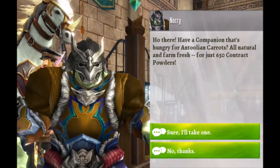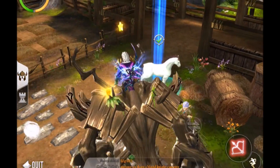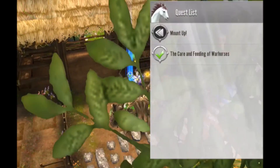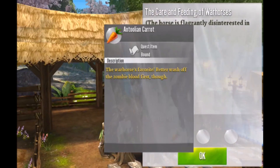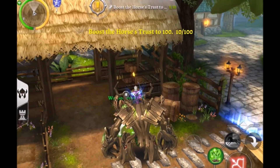That sounds really complicated, but basically you get this quest, you buy the carrot, you turn it into this guy, and you do that every day for ten days and boom, you got your horse. It's really simple. It's the easiest one — granted it's only a horse, but it's better than nothing.